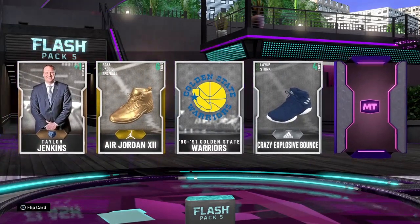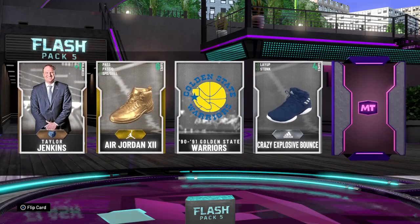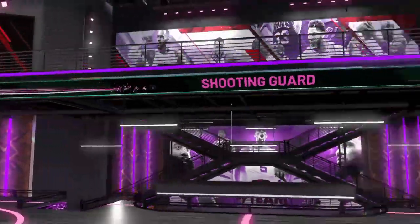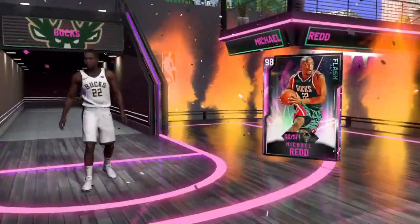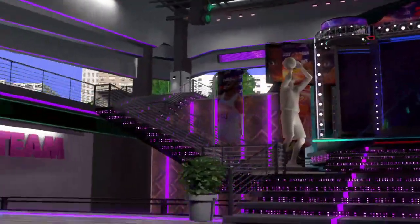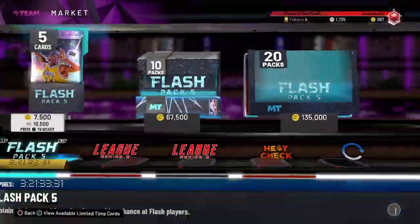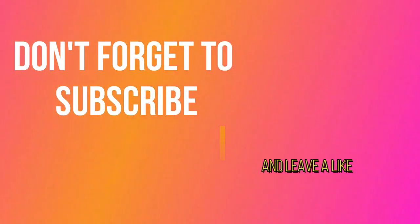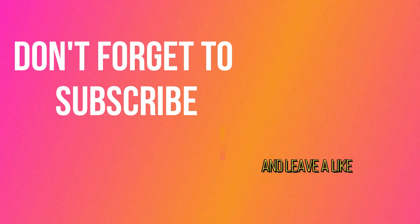The ninth pack lagged and we pulled a pink diamond — let's see who it is. Green, Milwaukee, shooting guard: Michael Redd. I was thrilled at first, and honestly he's really really good, but I felt I had better options on my team so I ended up selling him yesterday and opening some more packs but didn't get anything. Still, that was a pretty good pull. I'm planning on opening some buzzer beater packs soon, and tomorrow I plan on doing the pink diamond rewards ranking. Thanks for watching — more content coming your way soon, have a good night.